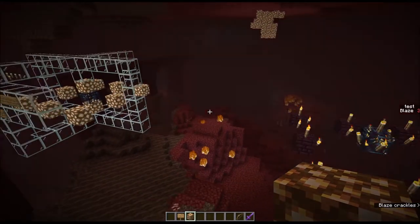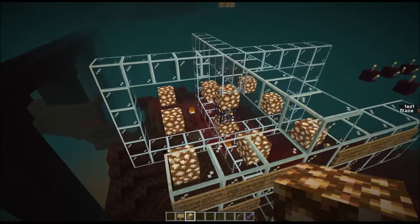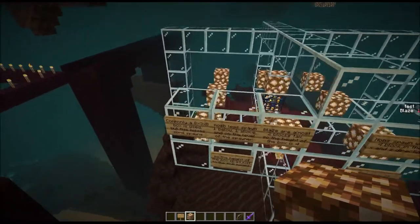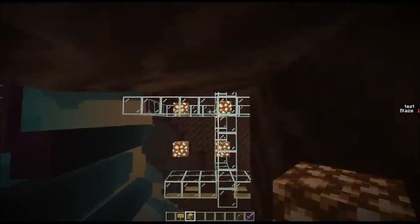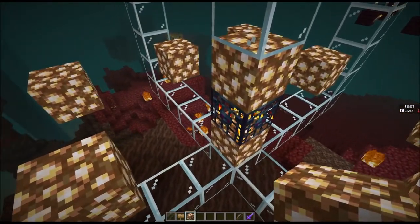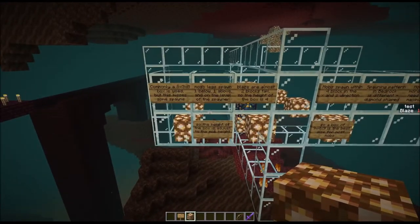Next we'll take a look at some of the more detailed spawn properties. Here is a deactivated spawner where I have some glass around it representing the spawn area. It's commonly believed that an 8x3x8 box is the spawn area of these spawners, but that's actually not the case. In the x and z direction, 8x8 is an even number which would mean it would not be symmetrical. I think that measurement comes from the past when blaze spawners were centered around one of the corners of the spawner as opposed to the center of the block itself. So there's still some misinformation out there from a very old Minecraft version.